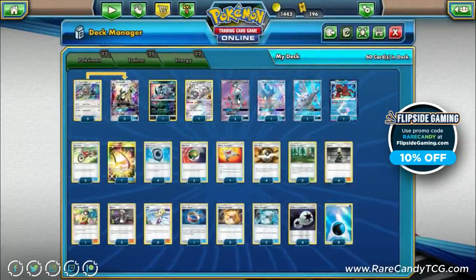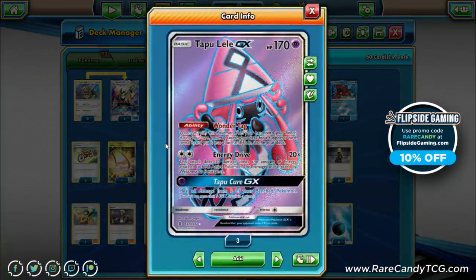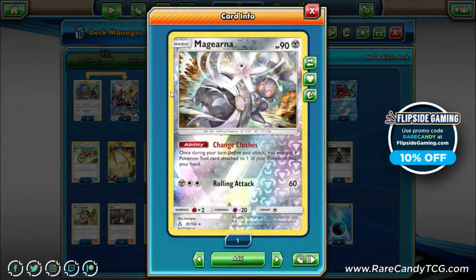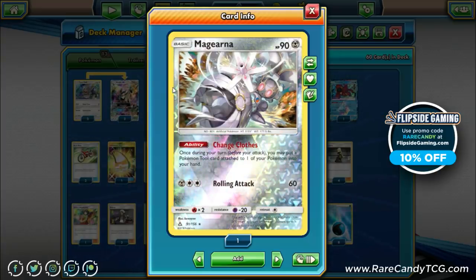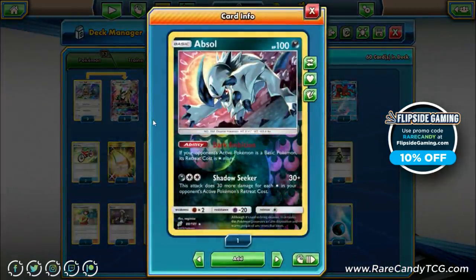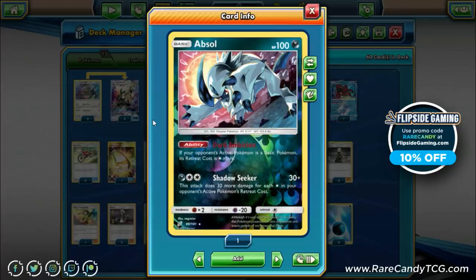We run two copies of Tapu Lele for Wonder Tag, and we can use Energy Drive since we're a Double Colorless Energy-based deck. One copy of Magearna is here for its Change Clothes ability, letting us return a Pokémon tool from one of our Pokémon to hand once per turn — useful for swapping among our three different tool cards depending on matchup. Finally, one Absol for the Dark Ambition ability to make it harder for Jirachi-based Zapdos decks to maneuver around their board.